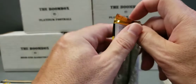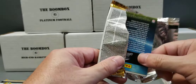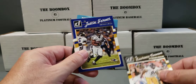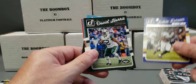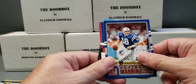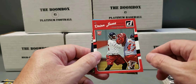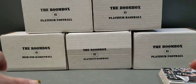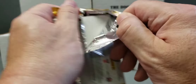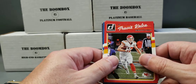Now we'll get into the 2016 Donruss. Lawrence Timmons. Justin Forsett. David Harris. Devontae Parker. I think these are in every pack — Peyton Manning insert. Reggie Raglin rookie. Dion Jones. And a junk card.